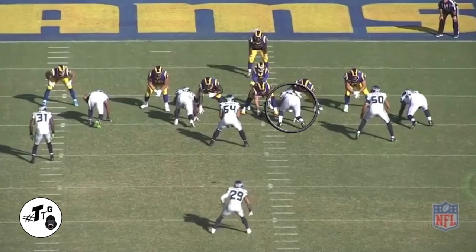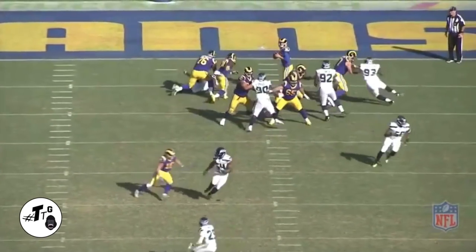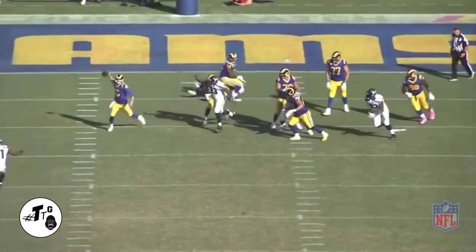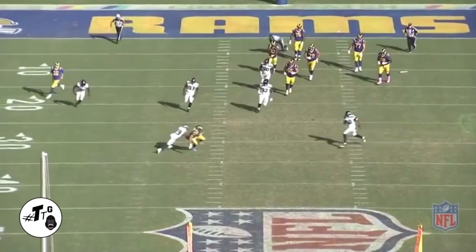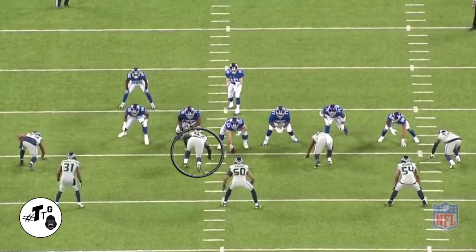2i, 10 personnel fire guard play action pass: Nas teases Sullivan's play-side A-gap to make the quarterback get out of the pocket. He doesn't get the sack but he hustles down the field to make the tackle almost 30 yards from the line of scrimmage — good job.